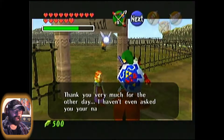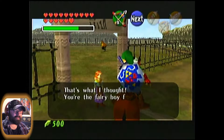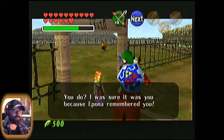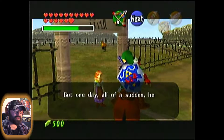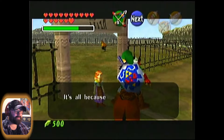Malon says: 'Thank you very much for the other day. I haven't even asked you your name yet. Jordan? That's what I thought — you're the fairy boy from the forest! That was years ago. I was sure it was you because Epona remembered you. He was afraid that the evil king might find out that Epona had been taken away. But one day, all of a sudden, he went back to being a normal nice person. Now my dad is coming back — peace is returning to this ranch. It's all because of you. Thank you, Jordan.'